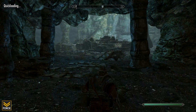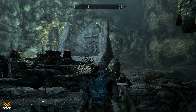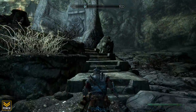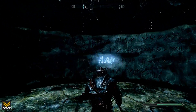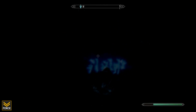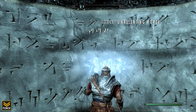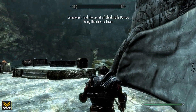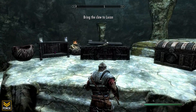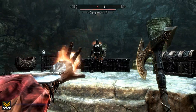You are then led into the chamber that holds the Shout. Simply walk up to the wall and you will learn it. Although the Shout has been learned, you will require Dragon Souls to be able to use it, so go ahead, find some Dragons and enjoy your new Shout.